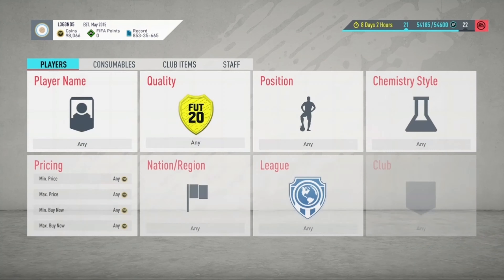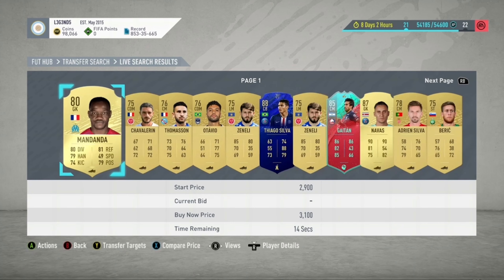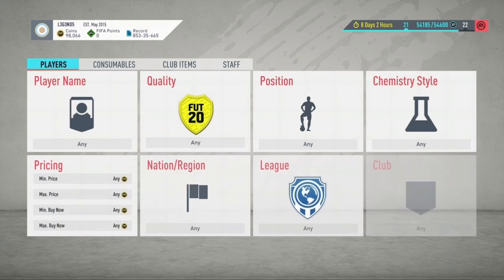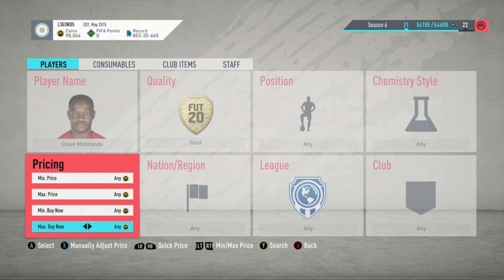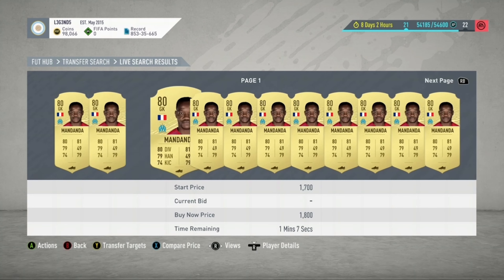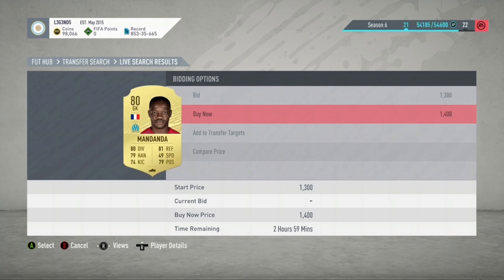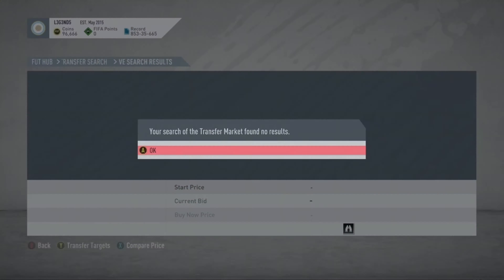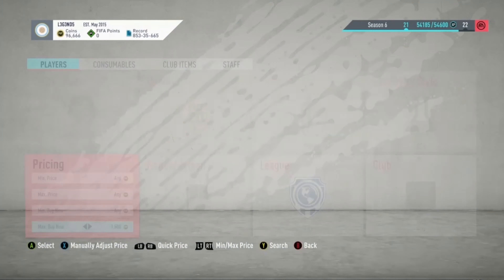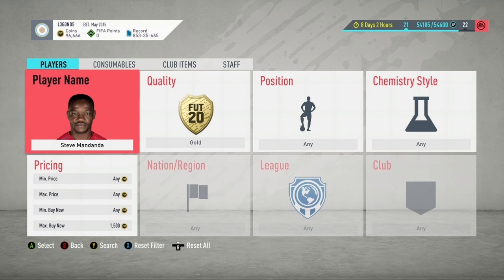So now if you look on the market, check how much League 1 players are going for. I think right now they're going for around 1 to 2k. Let's search Mandanda — he should be cheap because no one really uses Mandanda in FIFA. Mandanda right now is going for around 1.4k to 1.5k. When the SBC gets released, he'll probably shoot up to like 2k or even 3k. So he's around 1.5k currently on the market, and when the SBC comes out, he'll rise a lot.